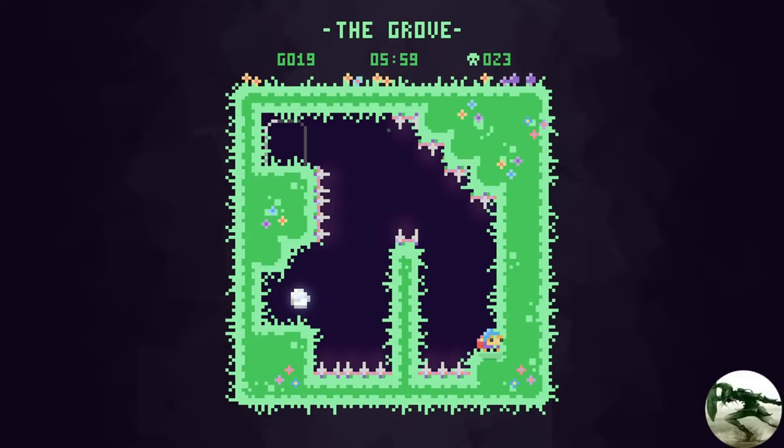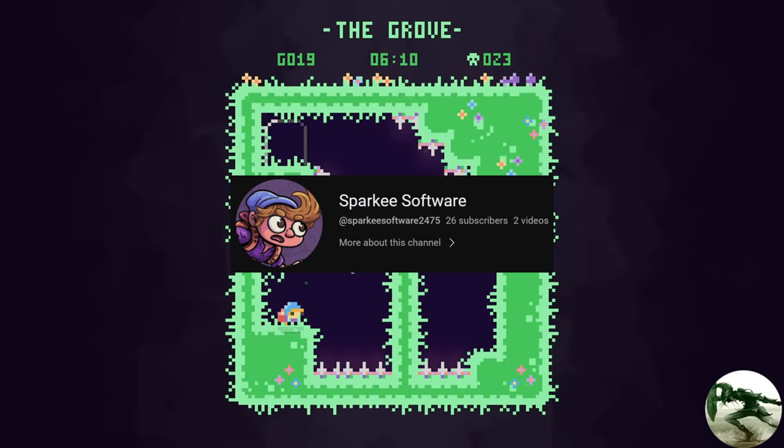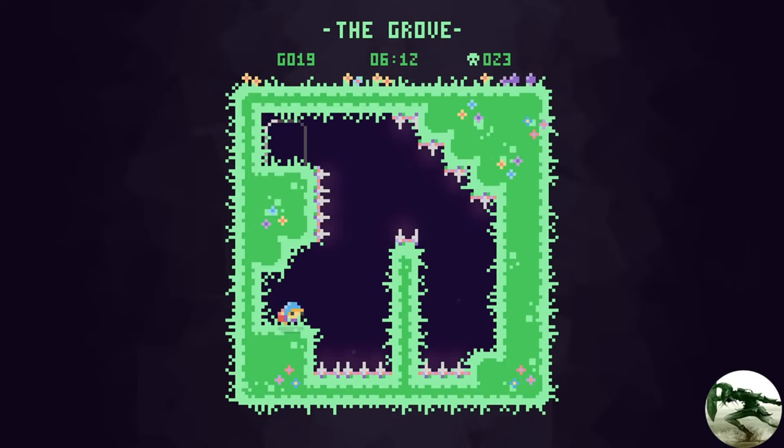Well, I wish I had known that earlier. Level 19. I made it through 18 levels before realizing that the dash allows you to move in different directions. And to make things worse, the dev — Sparky Software — was in the chat while I was playing. I am so sorry that you had to sit through that. That would be a mark of shame I will bear forever. Let's move on while I still have some dignity.